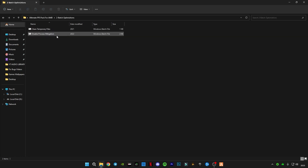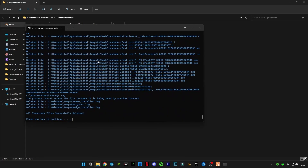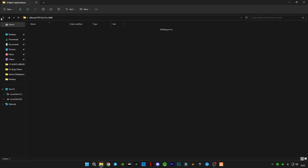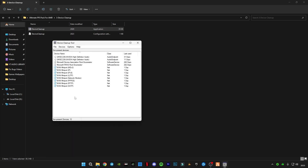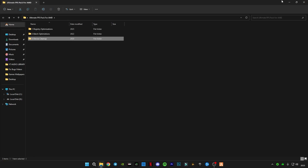Open Batch Optimizations and run Clean Temporary Files — it will delete all temporary files not useful to your system. Double click, press any key to continue, then press any key to exit. Go back and open Device Cleanup. This will show all devices previously connected to your computer but now disconnected and not in use. Press Ctrl + A and hold the Delete button to remove them all. Close it — this step is now done.